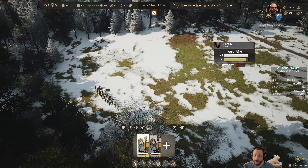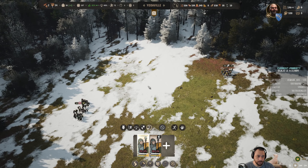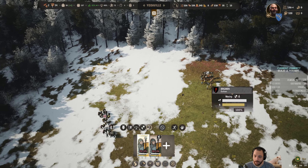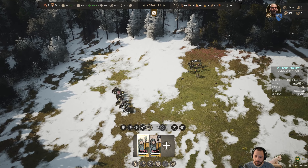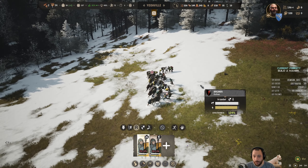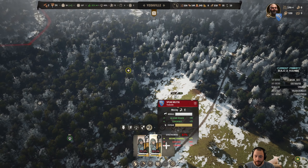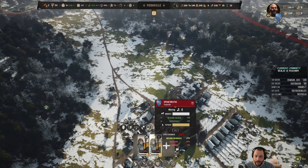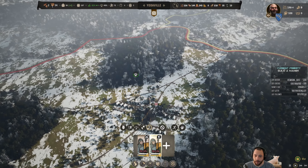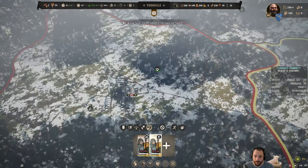First spear squad: head to the brigands. I'm going to have the fight set to balanced, not aggressive, because we don't overwhelm them with numbers this time around. The second spear squad will have a morale advantage because I'm in my home region — so there's a defender's advantage for morale. But morale is only effective when you're about to rout; it doesn't make you stronger necessarily at combat.